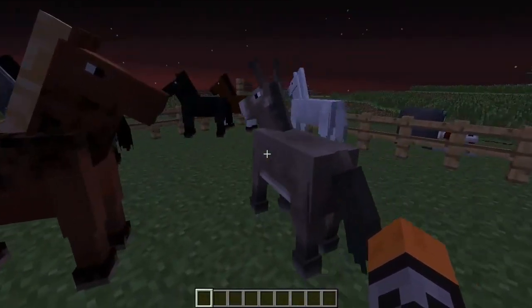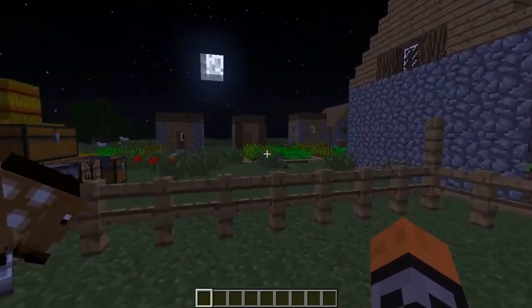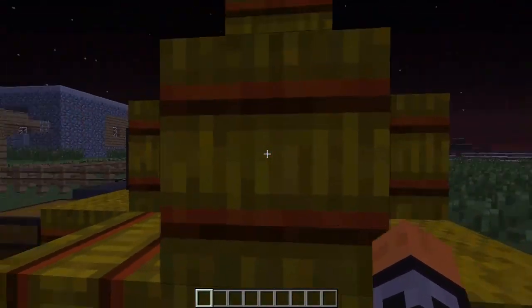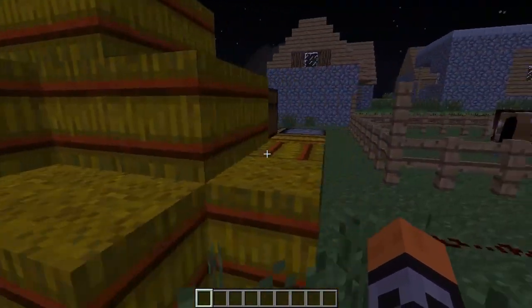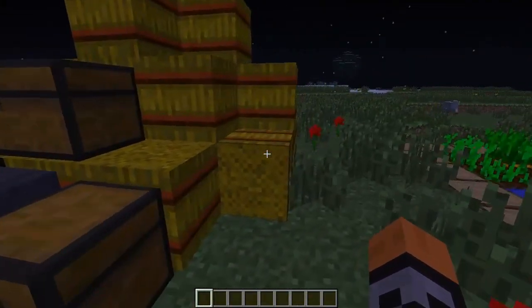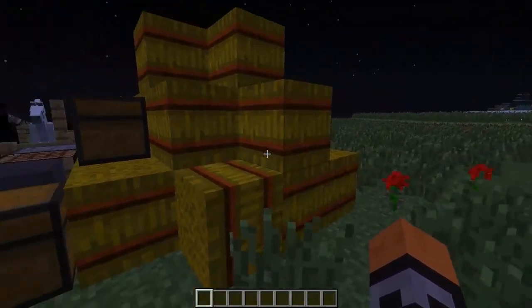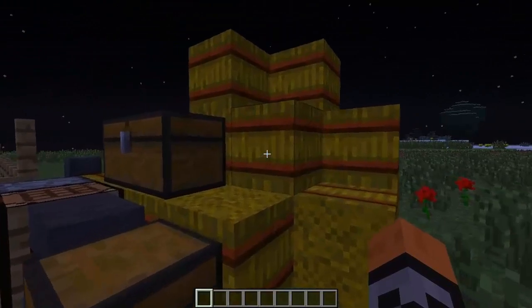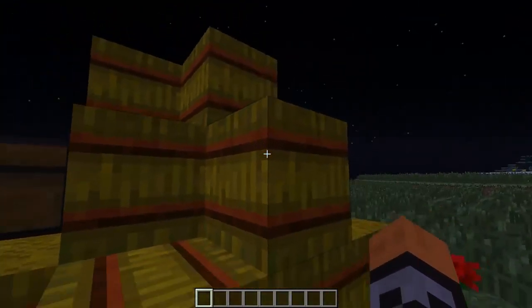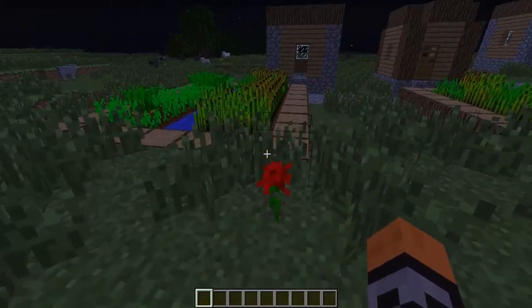Maybe you have to use hay blocks to breed them — you guys can figure it out. Speaking of hay blocks, those are these yellow blocks over here. You can feed them to horses to heal them, along with apples, golden apples, and wheat. They're just a cool decoration to add to your farm — they can tilt to the side and up like logs.